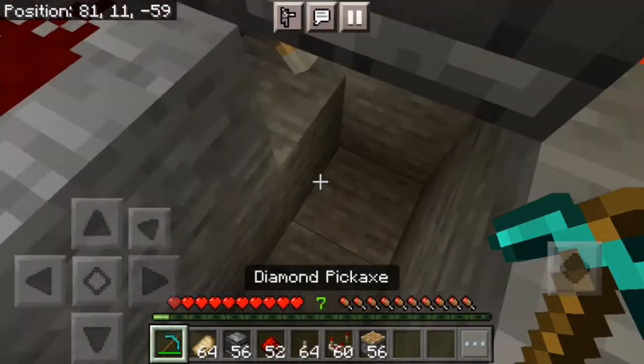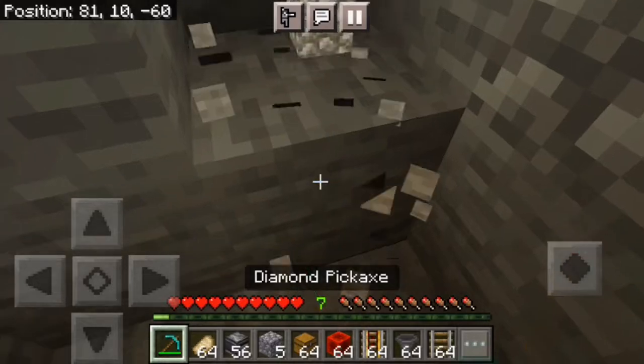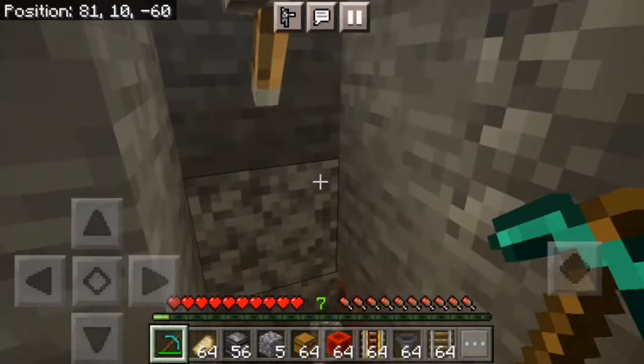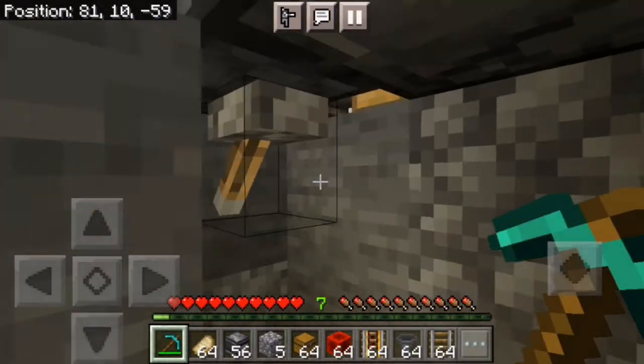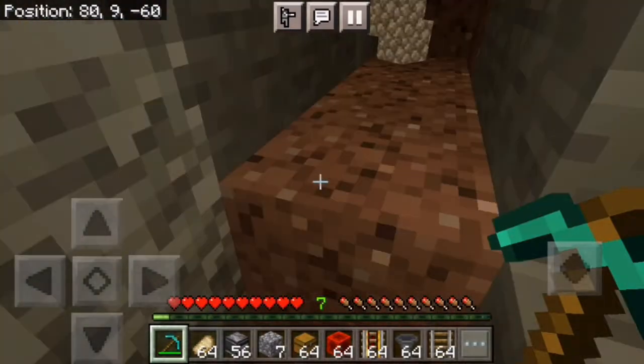Okay, so we want to stop this real quick and we want to make a collection system. Now you want to mine out under here. You don't want to break the blocks that the carpets are on, because that will cause problems for you. So you want to mine out where everything is.